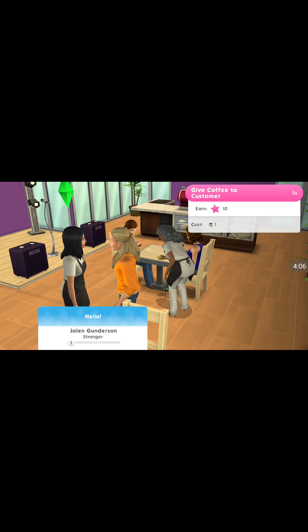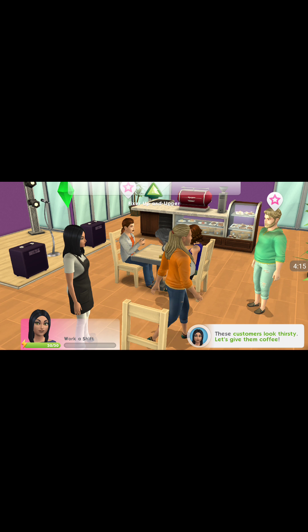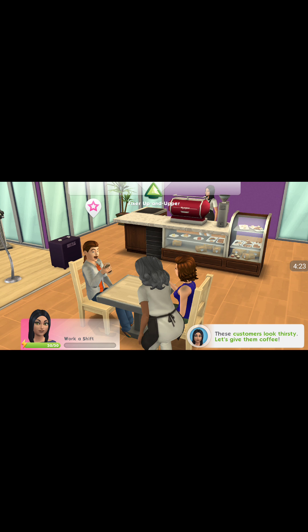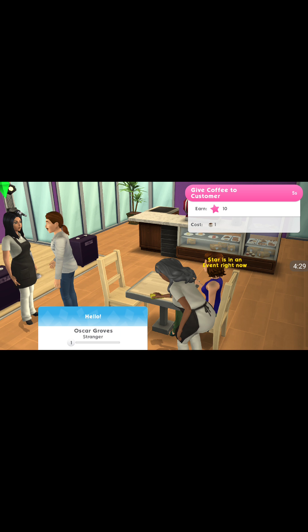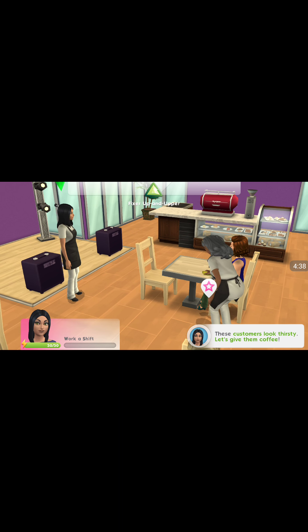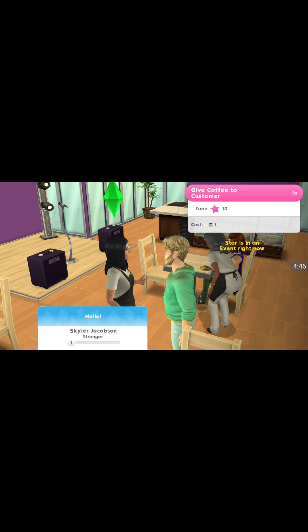You're supposed to do tasks, but sometimes I don't understand what I'm supposed to do. It says 'customers look thirsty' — but how do you give them a coffee? Oh, you click on them to give them a coffee. But it still says to do it again — the prompt is still showing. There's a star event.